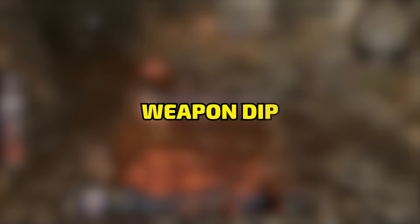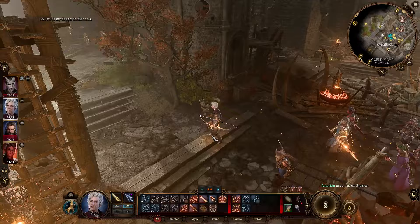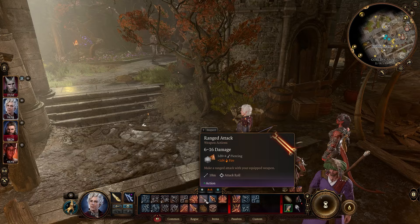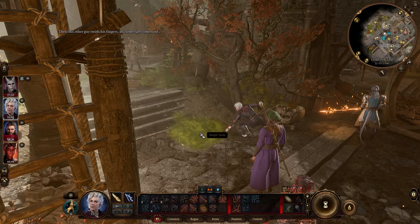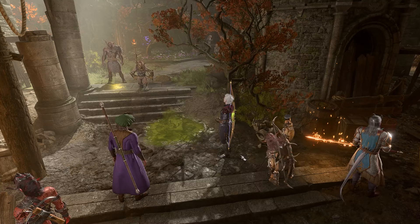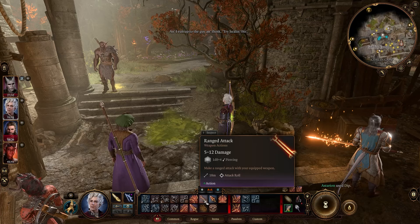Weapon dipping. You can dip your weapons into different elements to give them an effect — I didn't even realize it was there for the first act and a half. You can dip into candles, which can be picked up into your inventory, dropped on the ground, and dipped into. You can even dip ranged weapons in to get fire arrows, or throw acid potions on the floor and dip into those. Right-click an enemy, examine them, see what they're weak to — if they're weak to fire, drop a candle and have everyone dip their weapon into it. It's tedious for every fight, but for a big group all weak to the same element, it's definitely worth it.